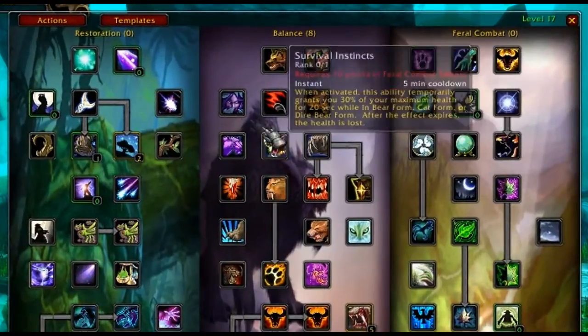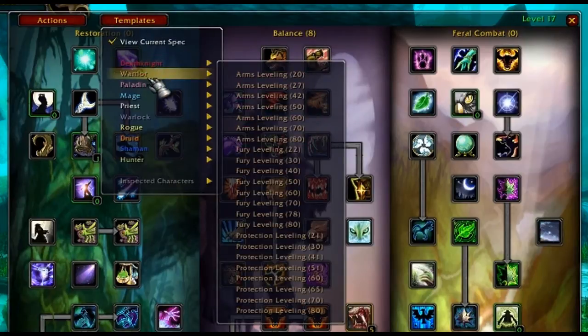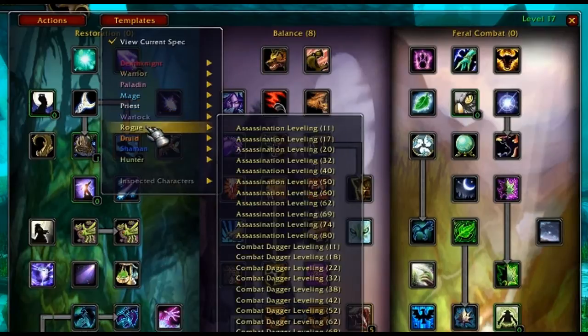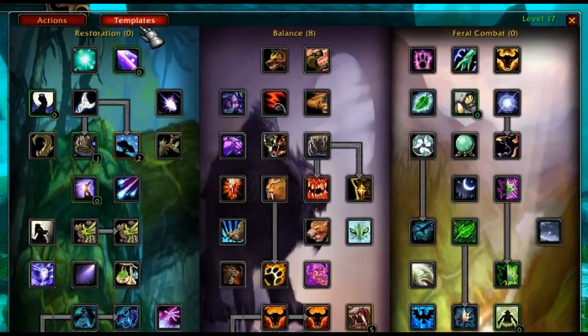Now, if you click on the template menu, you can see the leveling talents for each class. I have researched and created the best spec for each talent tree for your class. As you can see, some classes have a lot more templates because they can be a bit complicated, and I needed more steps to make sure you get the talents in the correct order.